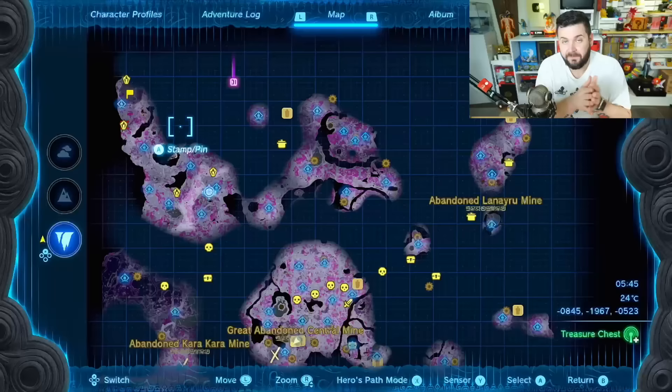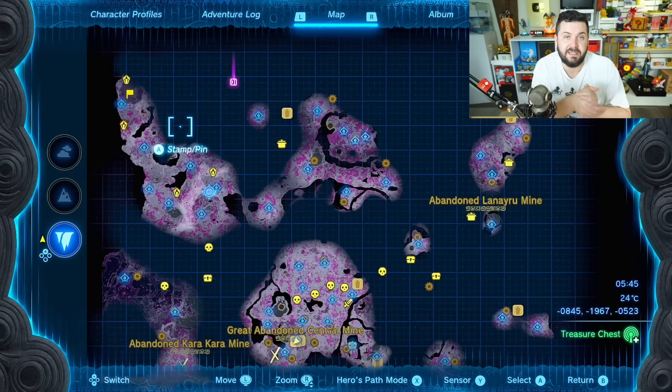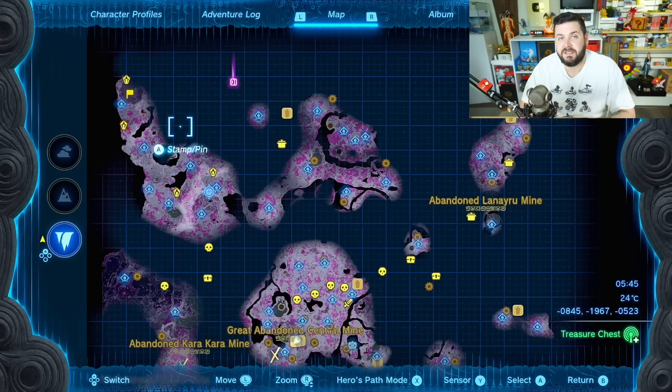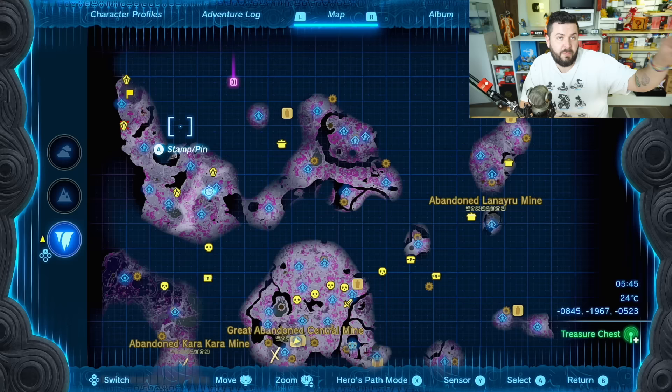There are also some very nice one-time rewards in the depths: huge crystallized charges worth 100 each, which is immediately a third of a battery. These are tied to how far you've progressed in the main quest's Regional Phenomena.